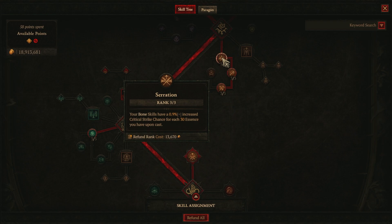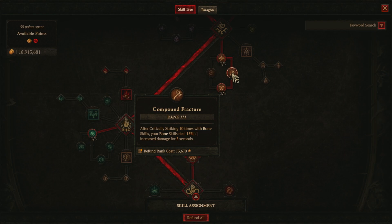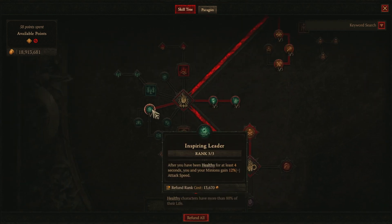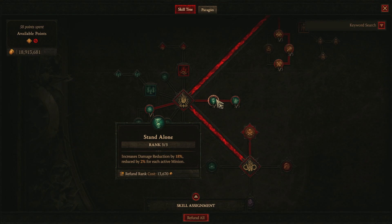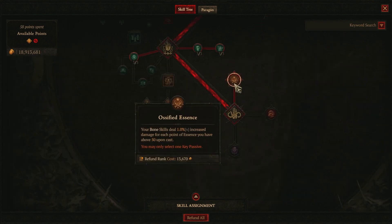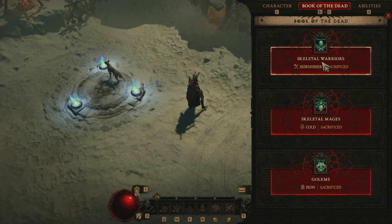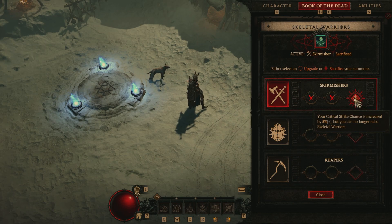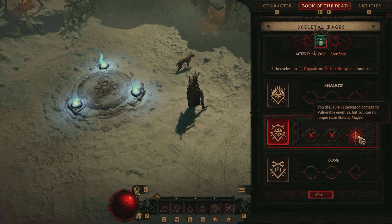We also have Serration, which gives us increased crit chance, and Compound Fracture, which increases our Bone Skill damage. We have Evulsion, which increases crit damage to vulnerable enemies. We have Inspiring Leader, Stand Alone maxed out, and Memento Mori. For the Book of the Dead, we've sacrificed all three: the Skirmishers to increase critical strike chance, the Skeleton Mages on the Cold side to deal 15% increased damage to vulnerable enemies, and our Iron Golems to deal 30% increased crit strike damage.